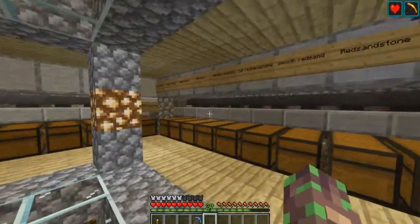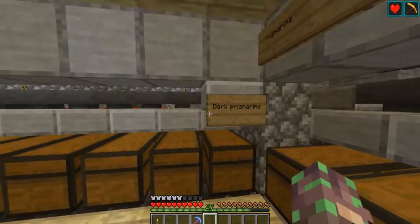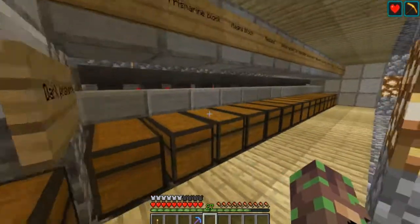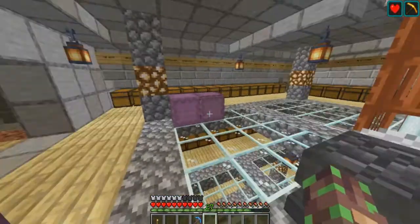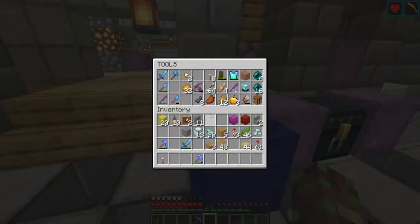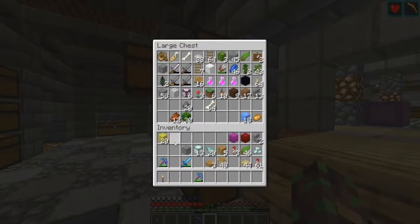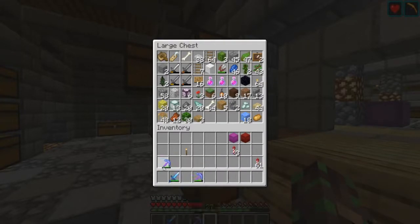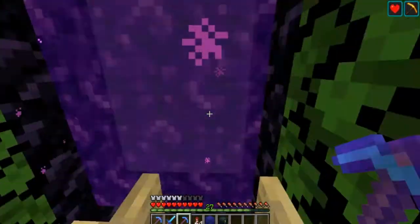I'll put that tutorial link in the description below when I finish it. As you can see I've added the prismarine in — I've got them there and there. I'm going to head to the Badlands area. I remember I used the Biome Finder website — I'll link that in the description below if I remember.